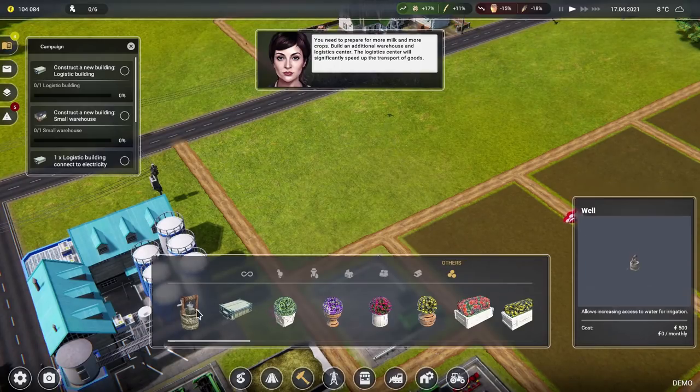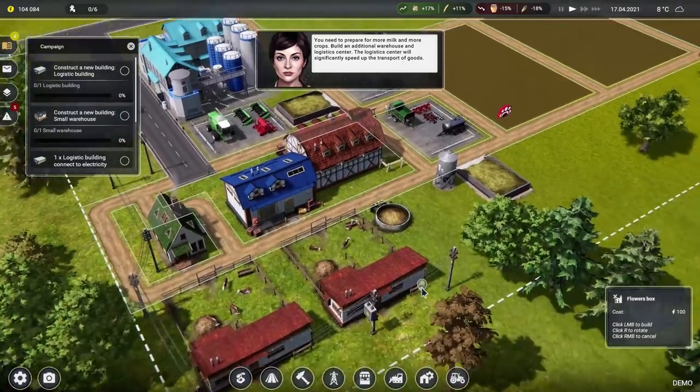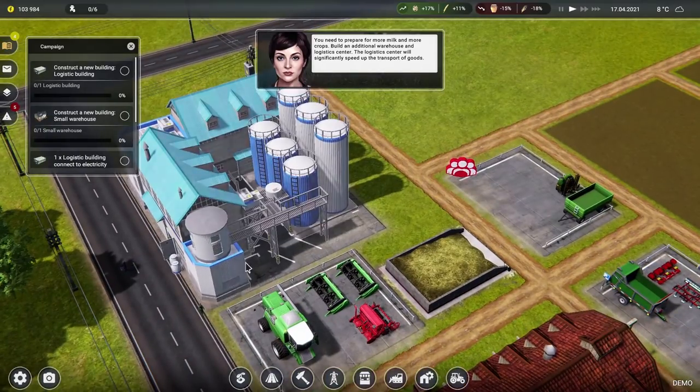There it is! Logistics buildings. Let's have a flowers box — because why not, why wouldn't you want a flowers box? Right there. Flowers, lovely.